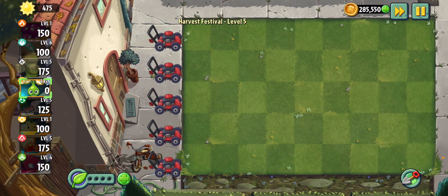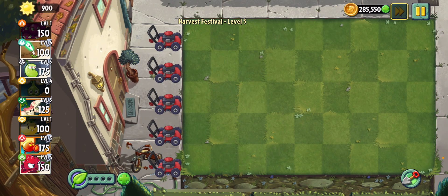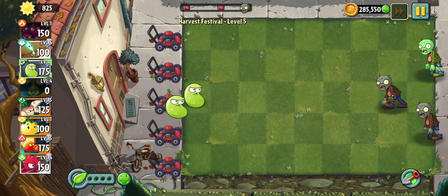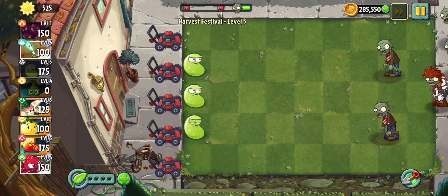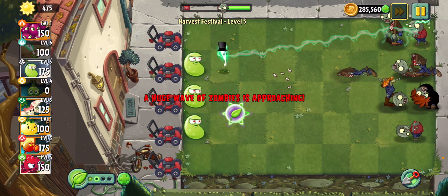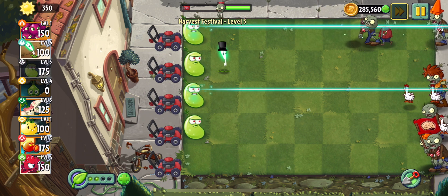I beat the ready set plant thing. Alright. Where's the first zombie gonna come from? Oh, from there. Okay. Another laser bean. Actually, one of my teachers at school thought that the laser bean was a jelly bean! That is kinda funny — the laser bean does kinda look like a jelly bean, kind of.